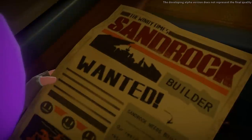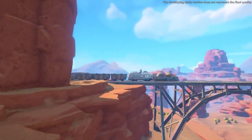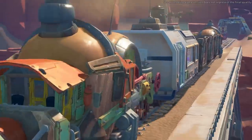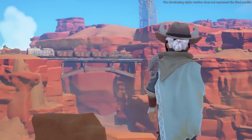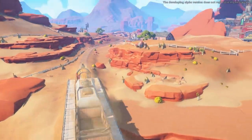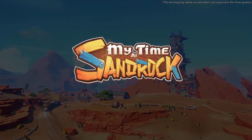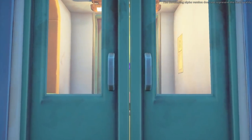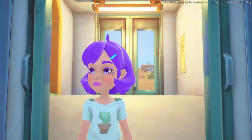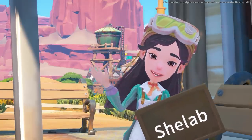We're in the game! We're on the train on the way to Sandrock — 'Builder Wanted.' This is more like a builder retiring and we're going in to take over the job as a more experienced builder. You start with a basic workshop, but the idea is you've had experience elsewhere. You can almost see it as an extension of Portia — your Portia builder has come over to Sandrock. Come on purple She-Lab!